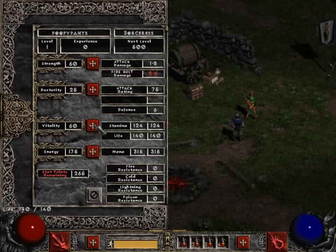Now that our strength's at 60, we'll continue this method, but only putting points into vitality and energy — 10 into vitality, 35 into energy, back and forth. The only downside to a hybrid sorceress is that we have to spread our points out into two to three categories. In my case, I'm using all three magics. But in the end, a hybrid sorceress is generally the most flexible.